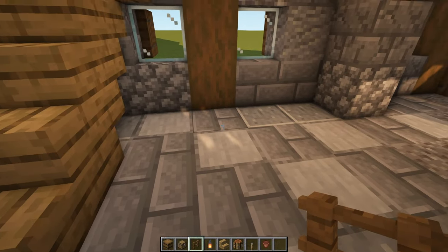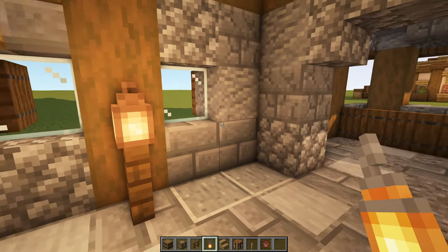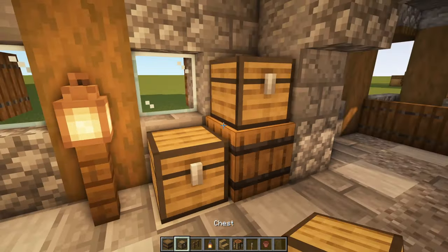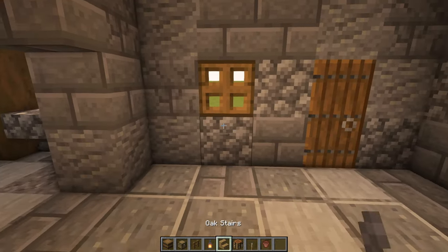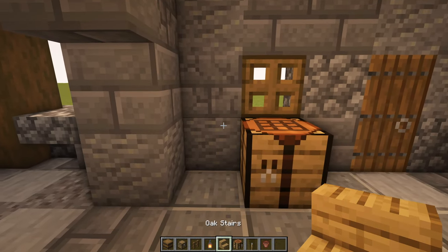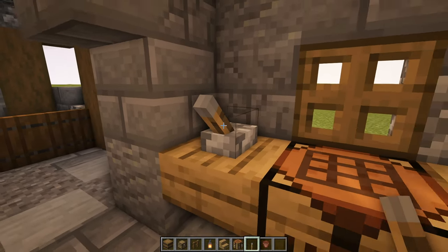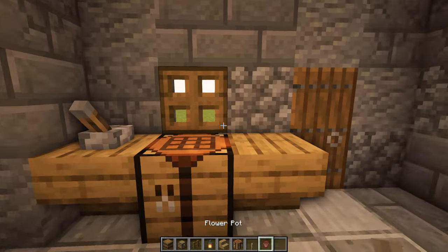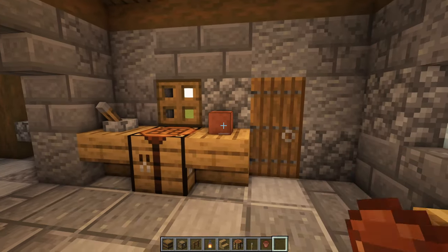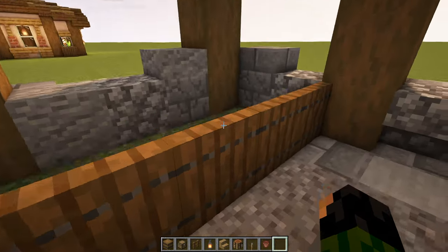So upstairs we have the mason's bedroom, but down here is where he's going to do all of his working. On the inside we need a couple of things — first a little bit of lighting, so we'll place a spruce fence with a lantern above. Then maybe a little bit of storage: a barrel and a couple of chests in that corner. We'll place a crafting table just underneath that trap door with two upside down oak stairs beside it, a lever, maybe some sort of tool he uses to carve the stone, and then a flower pot and a cup to store something in.